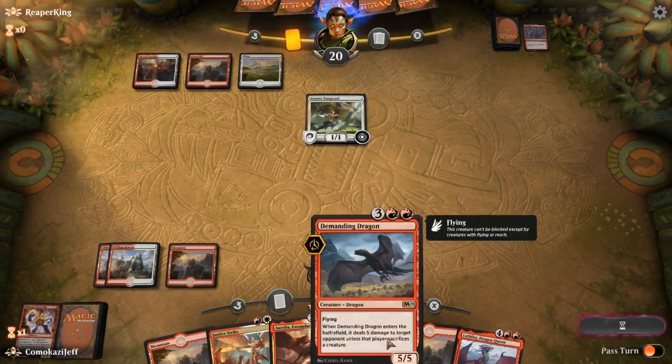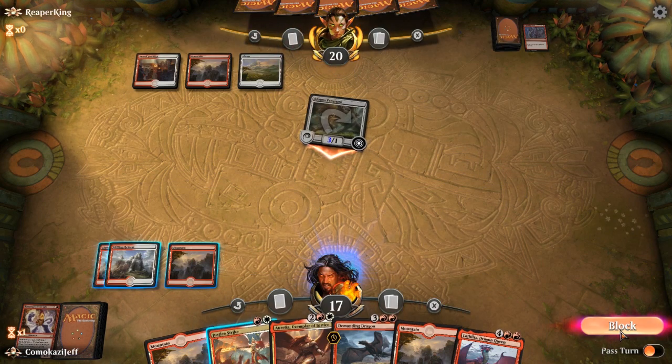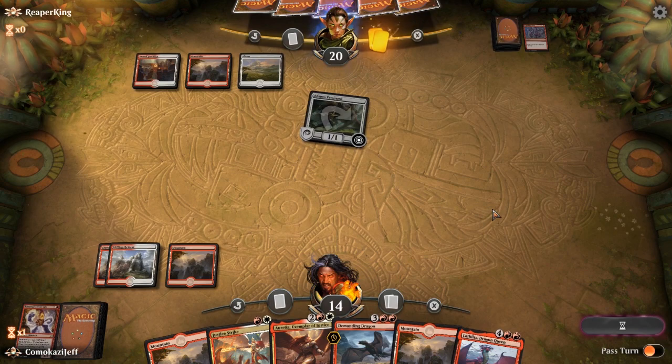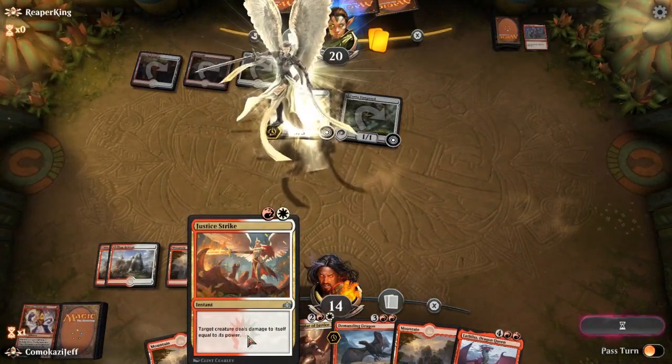Also, just to ramp us into our big stuff if we're running a little low on lands. Letting it in unfortunately. Let's see what they got — Resplendent Angel. Yeah, if that comes down, we will definitely Lightning Strike that.